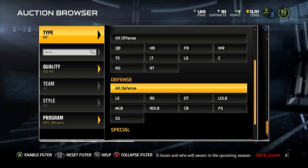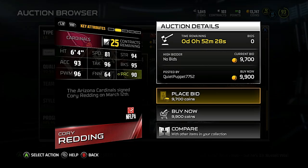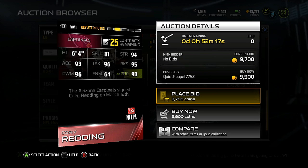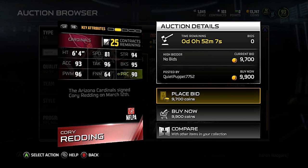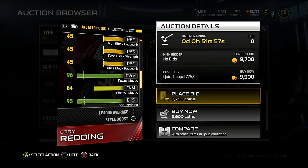Let's see what Cory Redding looks like — he's 94 overall and really cheap. 93 Excel, 81 speed. 81 speed is kind of garbage, so I understand why he's so cheap. He has really good block shedding, good strength, good power move, good tackle, good play rec — he's just slow. He's got defensive tackle type speed at 81 with 93 Excel. Most people want their defensive ends to be faster, so I see why he's cheap.